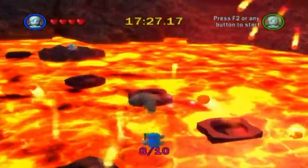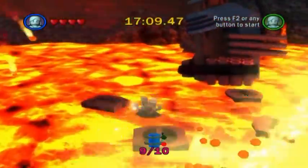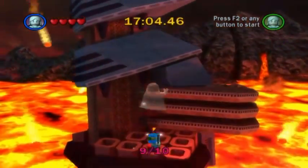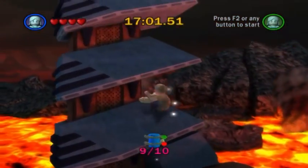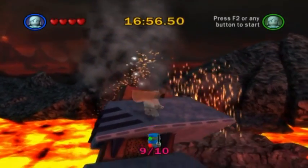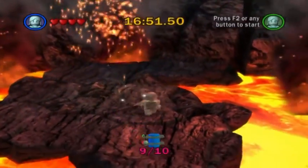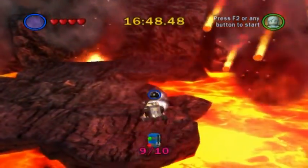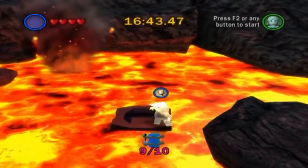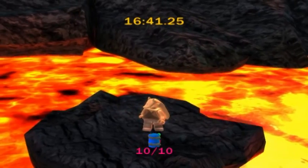To the left right over here is minikit number nine, and after a bit of platforming we will eventually reach the giant column and I need to jump to the top of it so it falls down, then jump on the platform for the final duel. Instead, we are going to use our astromech to fly across and then jump on again to get minikit number ten, and Jar Jar reigns supreme in the end.